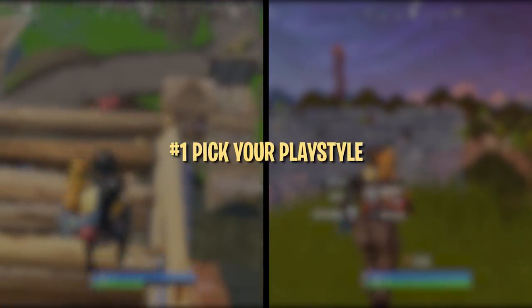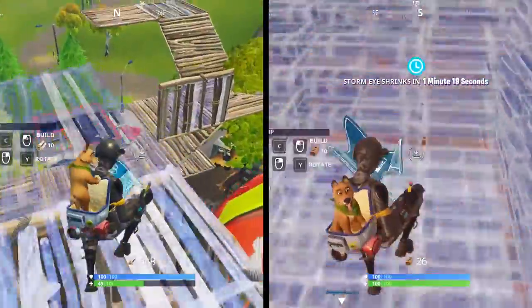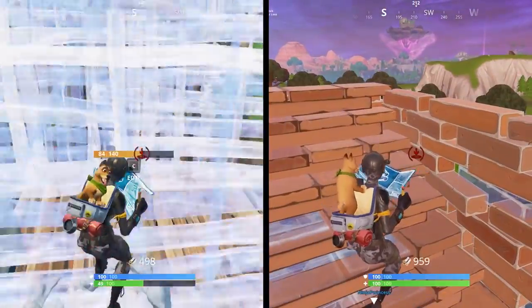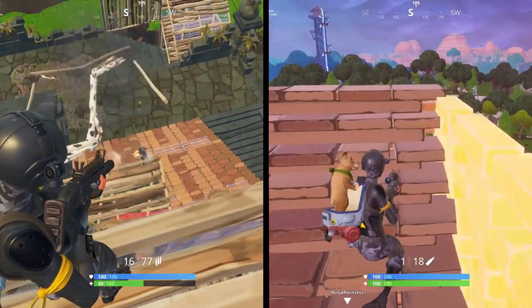Your playstyle in Fortnite will determine the kind of rotations you'll make. If you're the kind of player that typically chooses to avoid fights, you'll want to lean towards safer rotations. If you're the kind of player that's constantly looking for a fight, more aggressive rotations are more up your alley. Either way, this guide has you covered with general tips for making rotations and explanations on how to rotate according to your own playstyle.